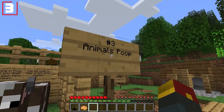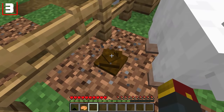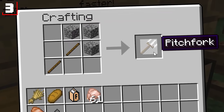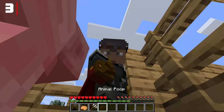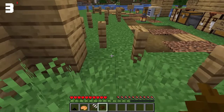Number three: animals now poop. These hideous little monsters will now dookie all over the place — rather embarrassing, really. Make yourself a pitchfork with some sticks and cobblestones in order to clean up after your animals by simply right-clicking to scoop the dookie. Now you've got it in your hand. But hey, you can use the poop as fertilizer for your world.